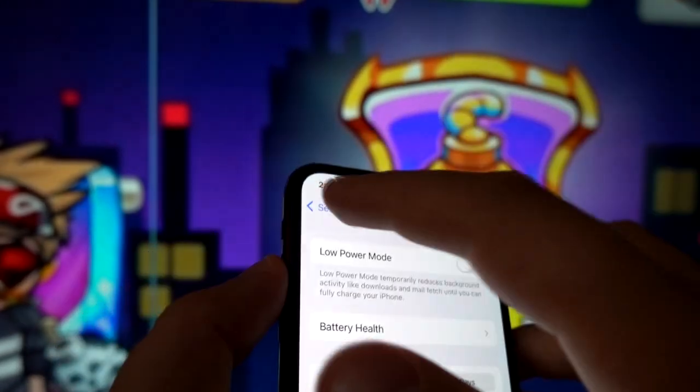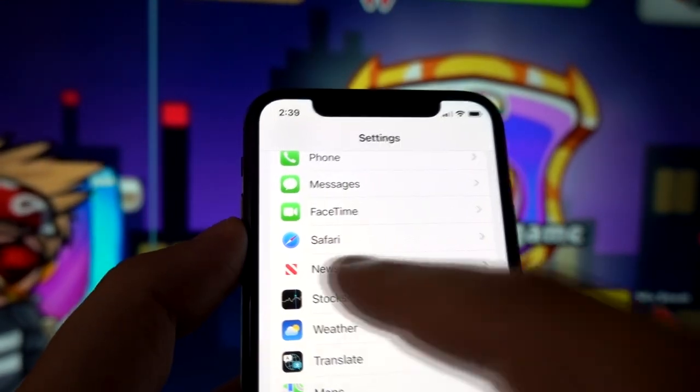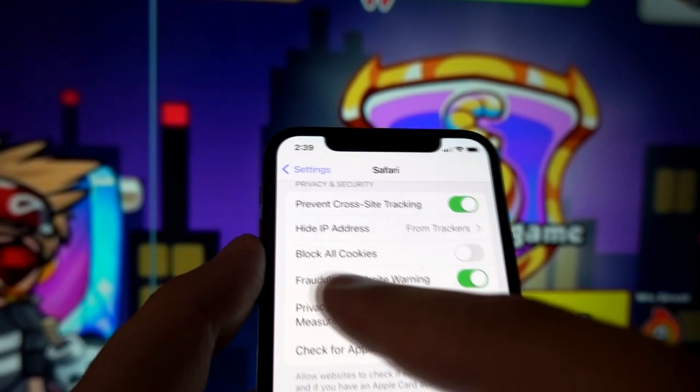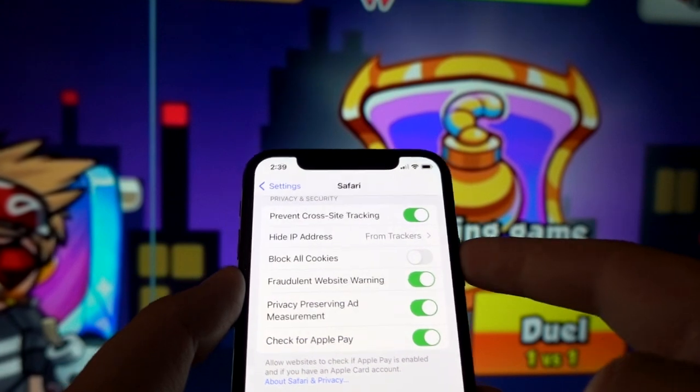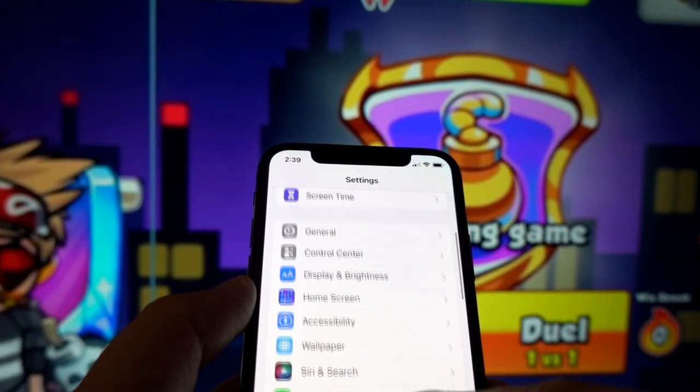Step number two: go back to your browser settings, go to the privacy and security section, and make sure all cookies have been unblocked by turning off the option that says 'Block All Cookies.' This step is for both Android and iOS devices, so no difference so far.